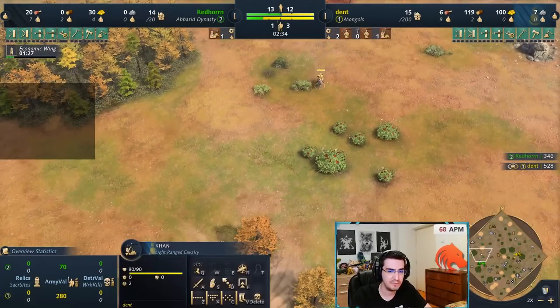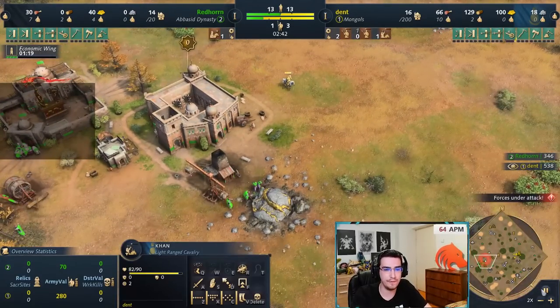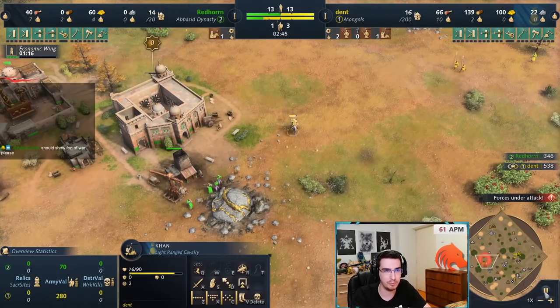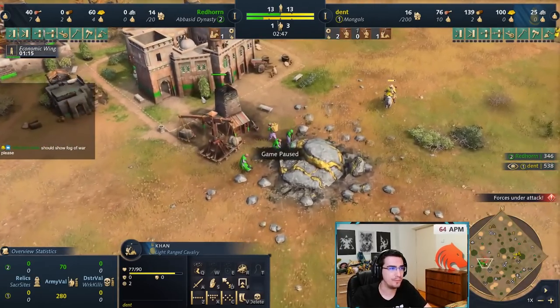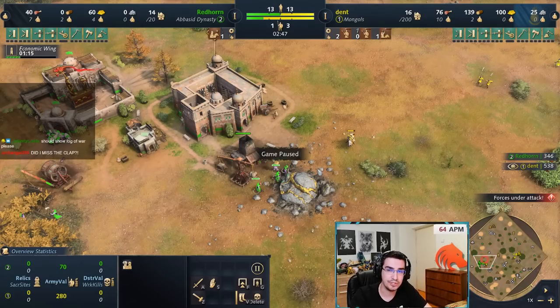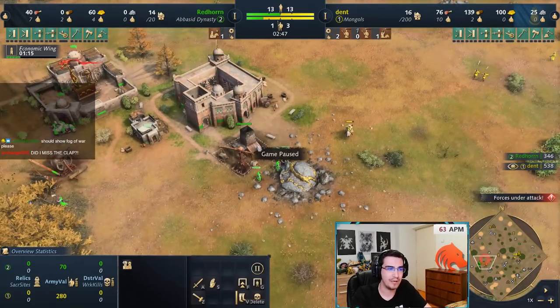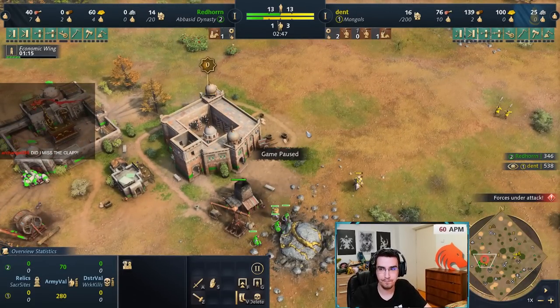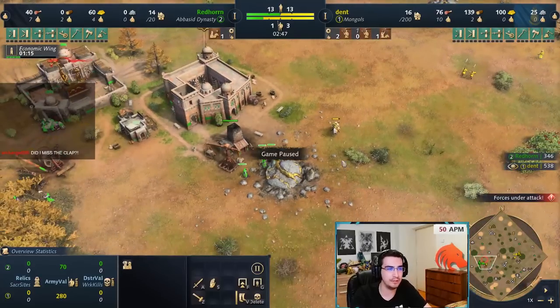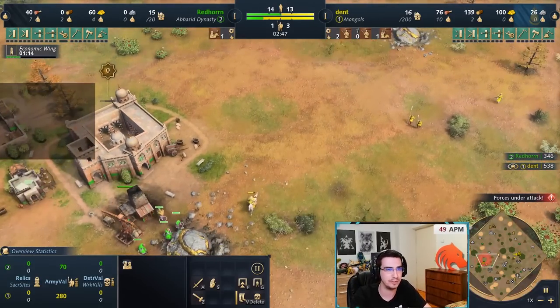All opponents I'll be showing are Conqueror players, so these are not lower-league players. Here I'm shooting at the mining camp, not the village. At higher leagues, people delete their mining camps so you don't burn them down and gain resources. Shoot the mining camp a couple of times so that if they delete it, you get resources from burning the building. There's a point where I stopped doing it and he deletes it just in time, and I don't get the resources.